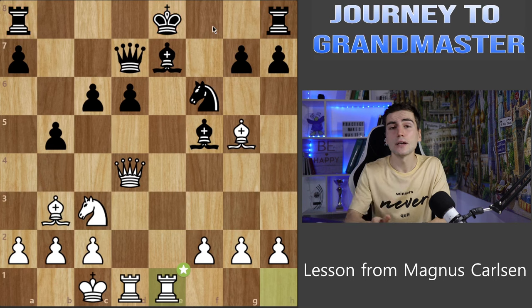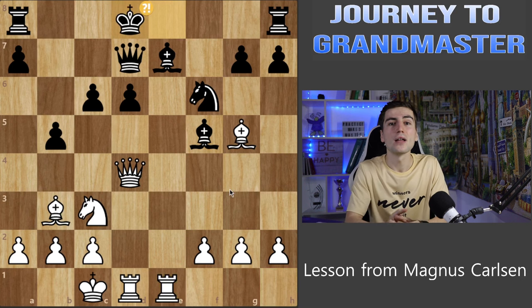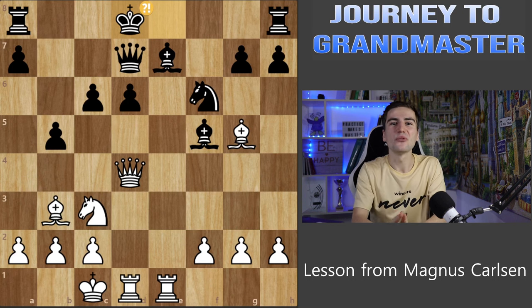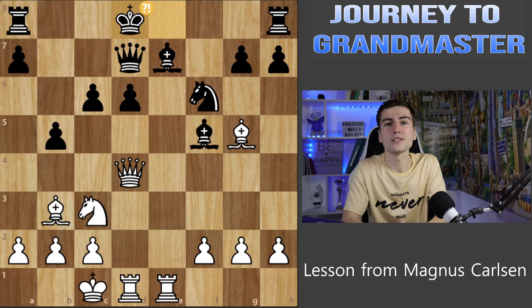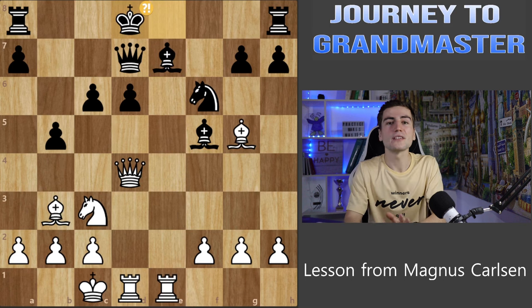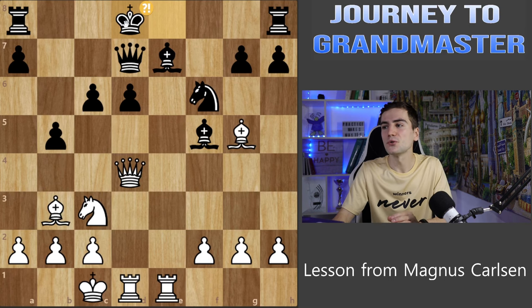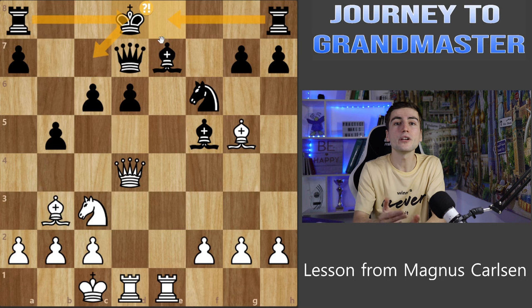Black played King to d8 — not the best move. Now here is the third incredibly important principle: if you have the initiative, you must use it. Don't just sit on it — it's like the last slice of pizza: you've got it, so enjoy it before someone else does. We are much more active, but if we let Black secure the king and bring the rooks into the center, we are not going to have any initiative or advantage anymore, because the material is equal.